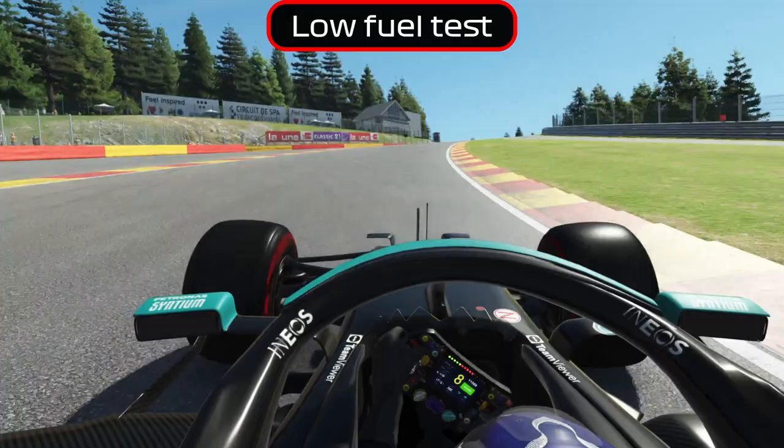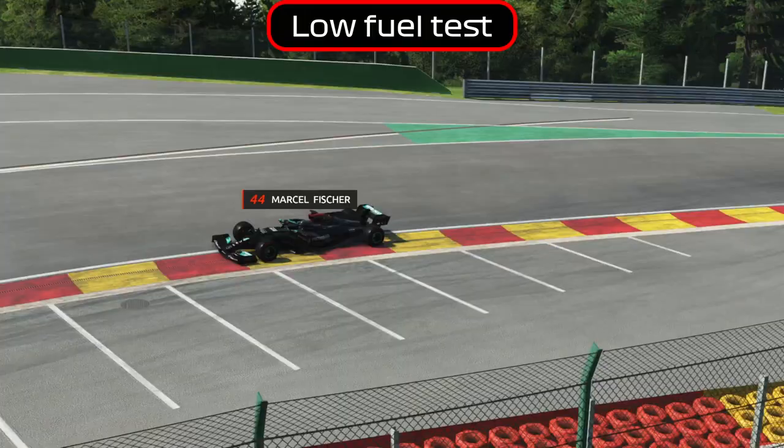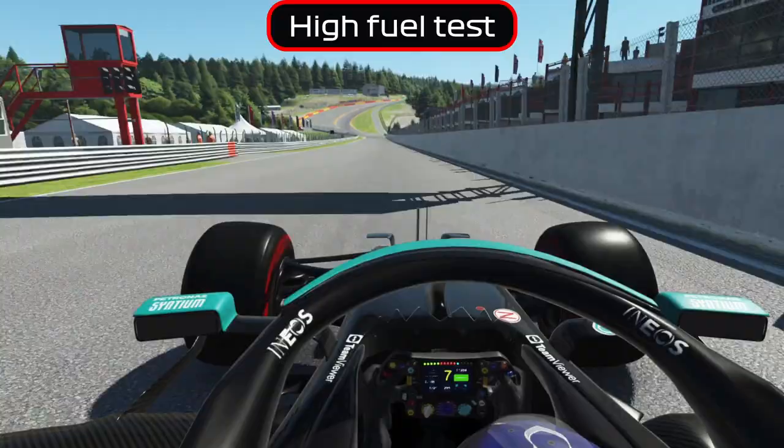This is the qualifying run — low fuel and fresh tires. And as you can see, it's no problem at all to drive through the section with an open DRS. But you have to hit the racing line. If you run a bit wide like this, you will lose your rear and crash.